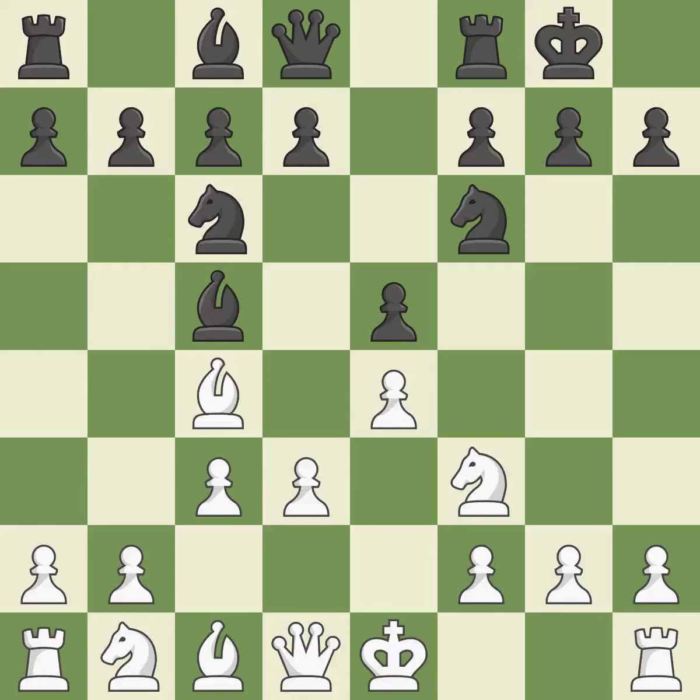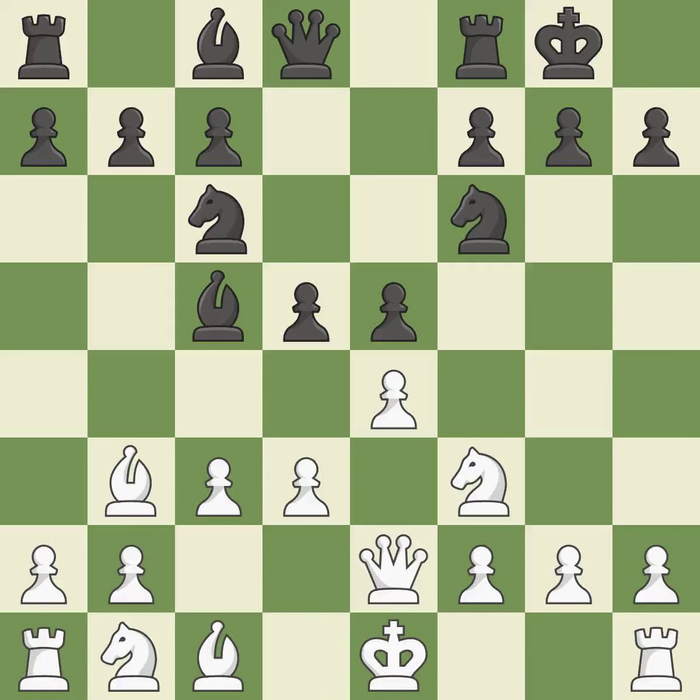Castling kingside tends to be safer because the king is further from the center. This moves the bishop to a more active square, making it gain scope, making winning a pawn a possibility. This protects an under-defended pawn that is under attack. It is the last book move.